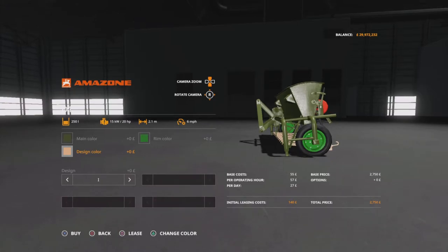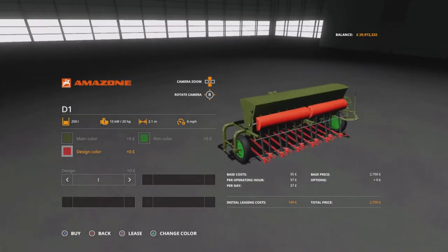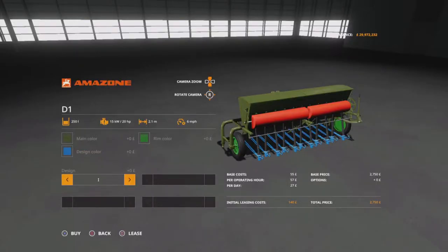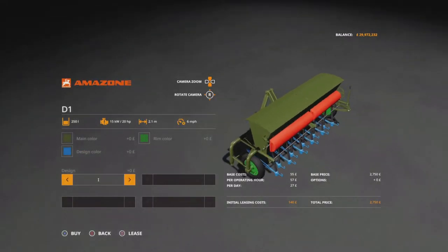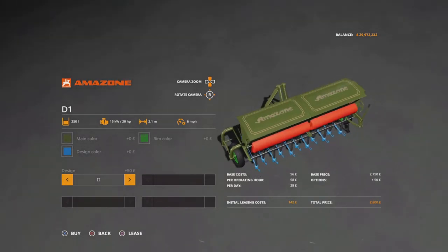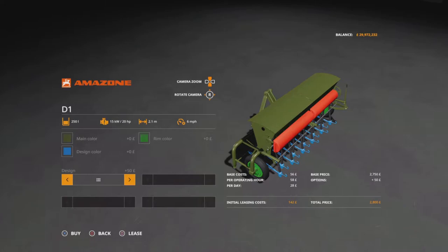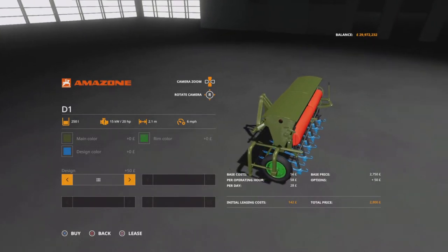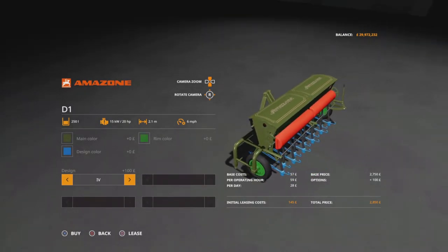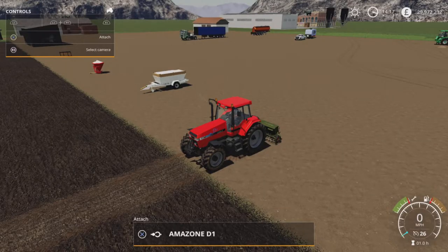Design colour changes the little bits down the bottom. In terms of design options: number one is just plain standard, two gives you the Amazon writing on the top, three gives you some lights on the side, and four gives you everything — which is what I went for. There you go.